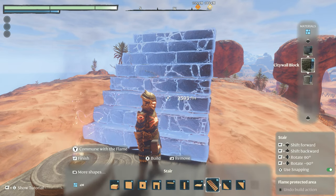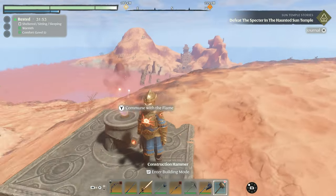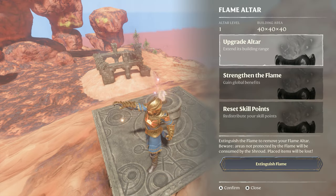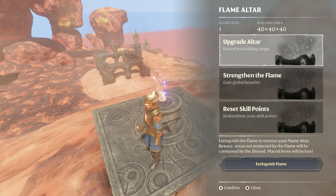It's a voxel-based building game, so you build in terms of cubes. You'll see I've got eight cubes behind me, and that is in 3D space. If you look at the flame here, what we have is a flame that is basically your altar and your building area. As you'll see in the top right-hand side of your screen, you get a 40 by 40 by 40 space at level one, and as you upgrade your altar you get more and more building space — that's 40 cubes out to the right, left, in front, behind, and also up and down as well.